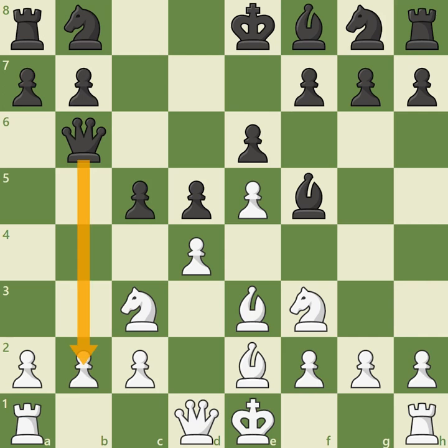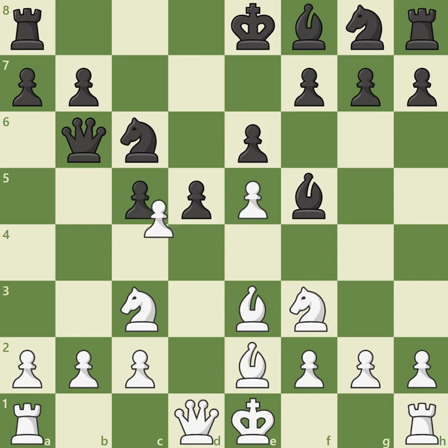Since queen takes b2 allows White the type of active chances the Short Variation tries to produce, a more reliable option for Black is to play knight c6, continuing to intensify the central struggle. One popular option to explore is kingside castling, but it's also important to understand what happens if White decides to relieve the central tension with d takes c5, bishop takes c5.